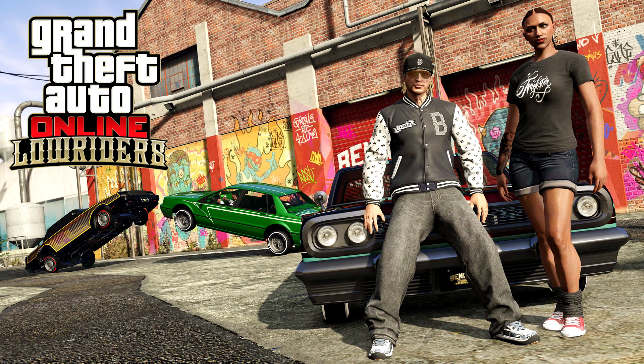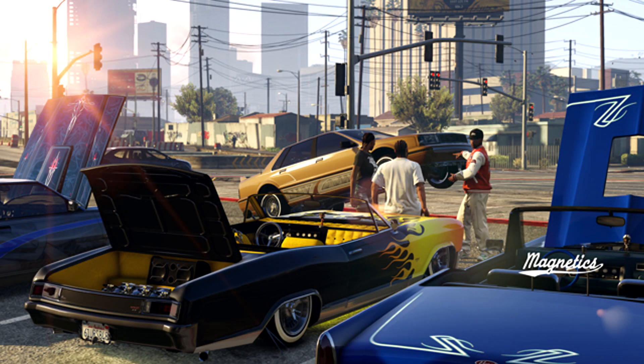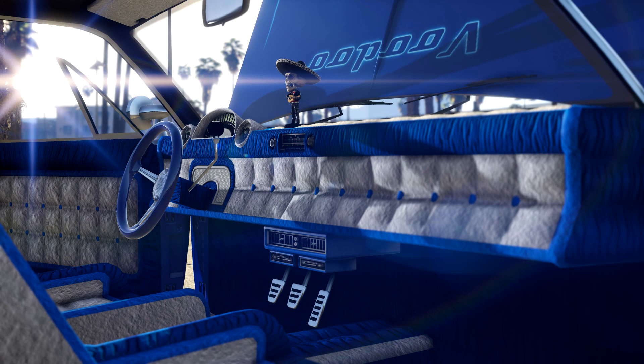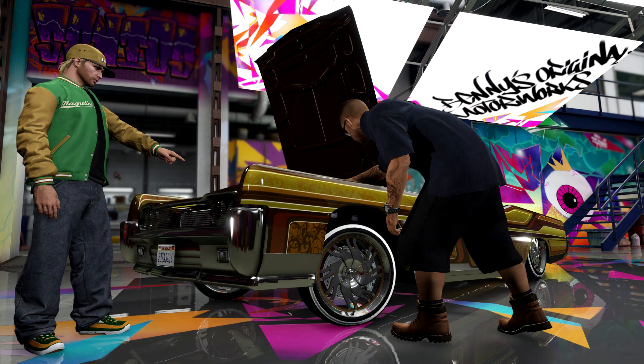The other new car is the Willard Faction. Apart from those two, the other ones are either reskins or the same car just with a lot more customization. We have the Albany Buccaneer, and we did see in one of the screenshots that it can actually go topless. There's the Clean Declassé Voodoo, the Albany Primo, and then the Vapid Chino.